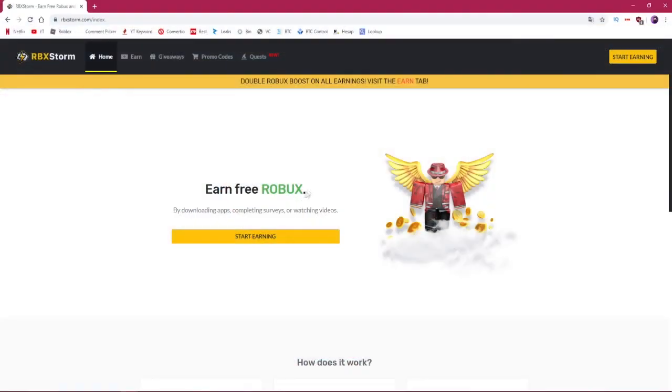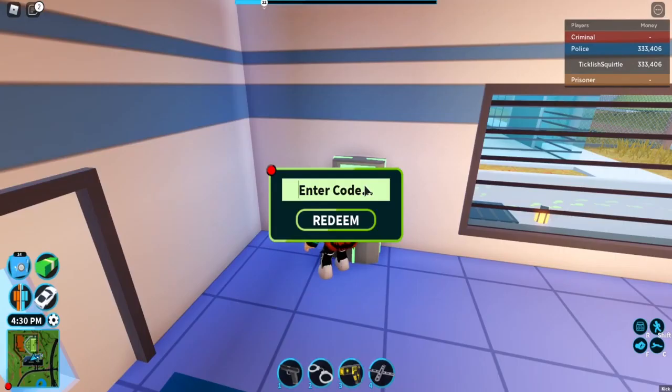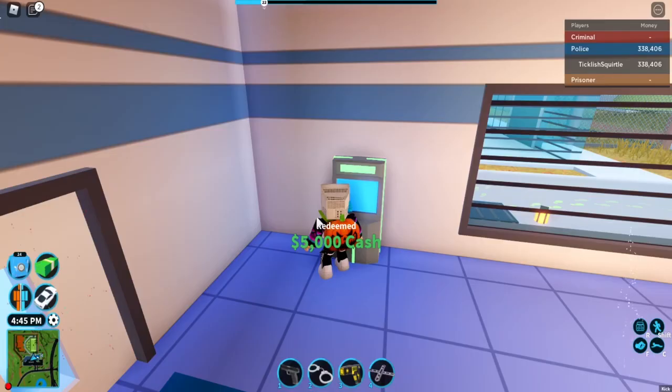Once you've located an ATM, run up to it and you will be presented with the following screen. Click on the area that says 'Enter Code' and enter one of the codes. Once you've entered it correctly, hit the redeem button and you'll be given the reward.